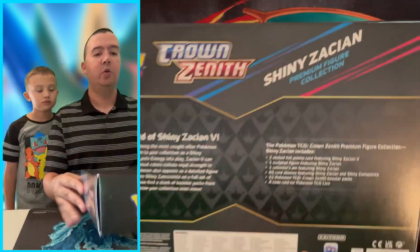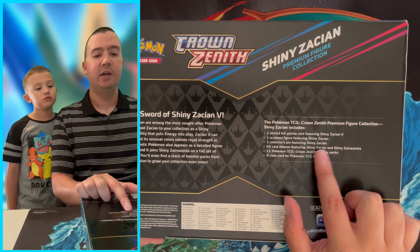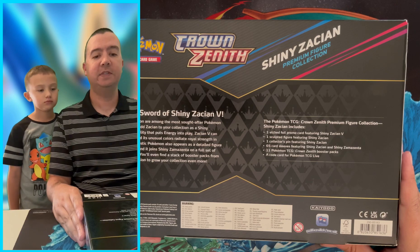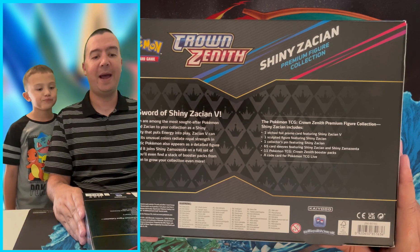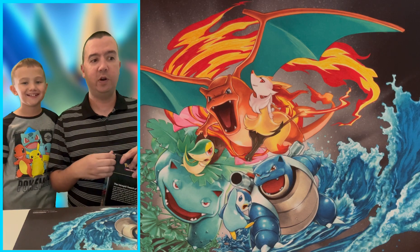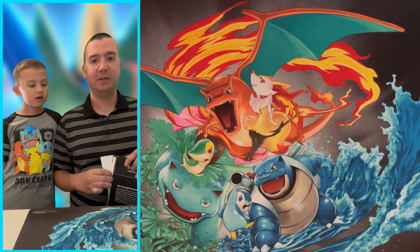What does this box include? It comes with one Shiny Zacian promo card, a sculpted figure of Shiny Zacian, a pin featuring Shiny Zacian, 65 card sleeves featuring Shiny Zacian and Zamazenta, 11 Crown Zenith packs, and a code card for the online game. This retails for around $60. I think it's a pretty good deal for what you get — this is a very nice box. As you guys know, we are trying to collect the master set of Crown Zenith.